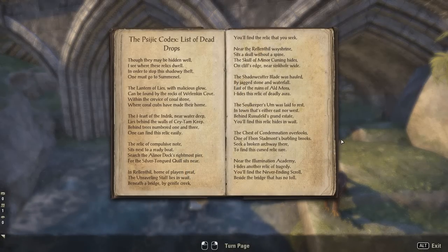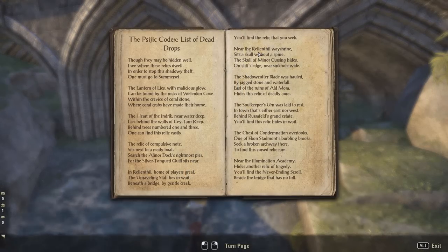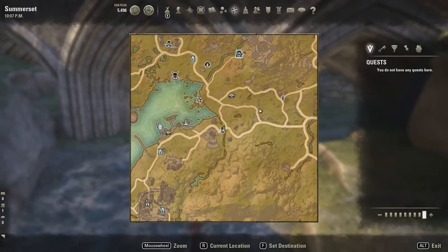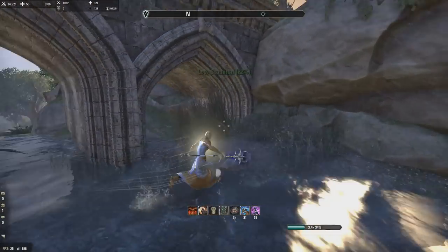Next one is the Skull of Minor Cursing. It says: 'Near Relentl wayshrine sits a skull without a spine - the skull of minor cursing hides on cliff's edge near sinkhole wide.' Kind of a stretch with the rhyming scheme, but it's right here. They're all basically going from south to north.